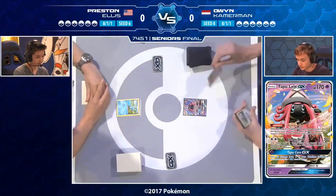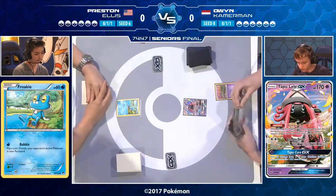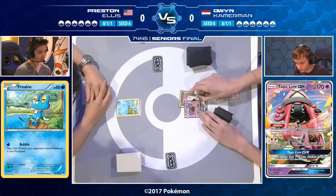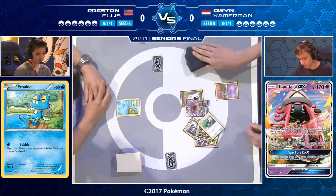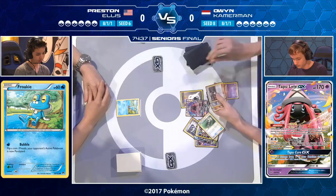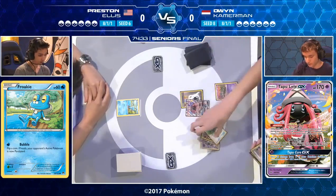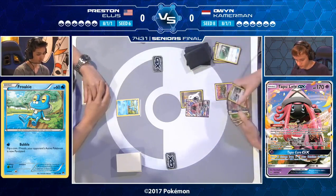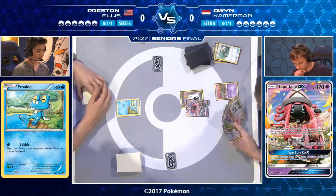First turn, Owen has to pass — he doesn't really have a turn one play to KO a Froakie. Preston just needs a turn two Water Duplicates; double Froakie is the ideal turn one. Owen can't do 60 damage with Tapu Lele unless he drops a Professor Kukui, and spoiler alert — like every other deck here, he's not playing it. There will be no KO.